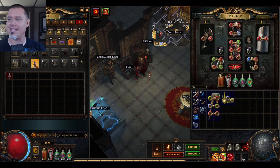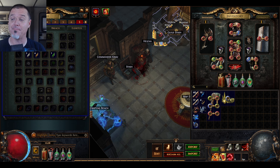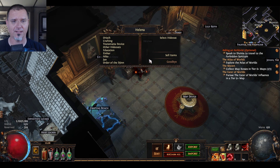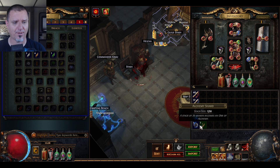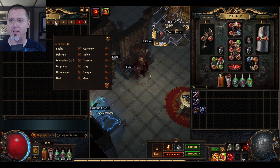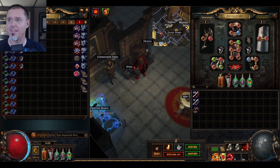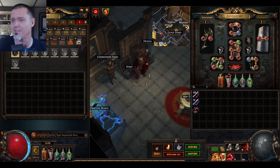I finally got the map stash tab, and I also got the fragments stash tab. I had the currency and essences stash tabs for a while, so now I have all of these tabs available to make my life a little bit easier. It's kind of annoying that they don't have a rune affinity so I have to manually be on the right one. I literally just bought the map stash so it'll take me a bit to get used to it.